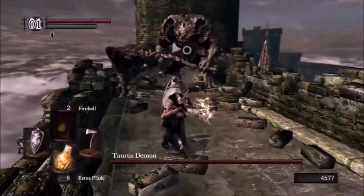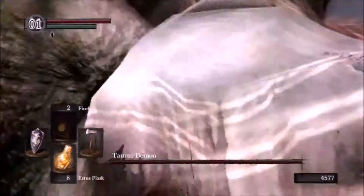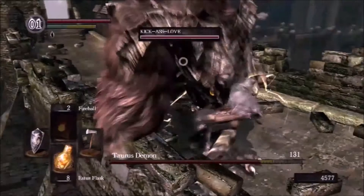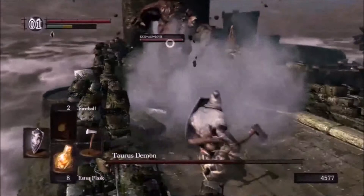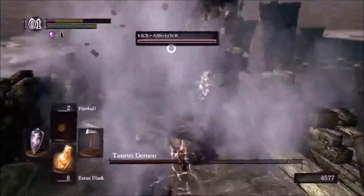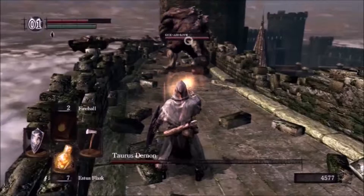Look at this dude's hammer — he's three times as big as I am. Now I really need this summon to attack. He's supposed to be on the other side — you want to bookend the Taurus Demon, one behind, one in front, keep him confused. He won't really know who to aggro most of the time as long as you split his attention. If he keeps his attention on one person, I can stun lock him with a couple two-handed attacks. Okay, this is embarrassing — he should have been attacking that entire time.